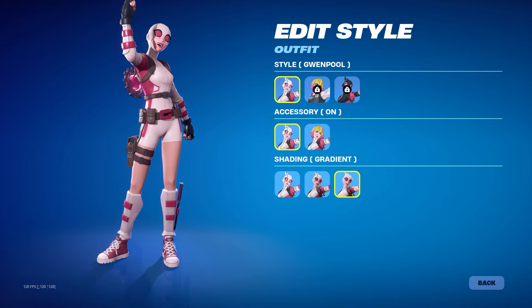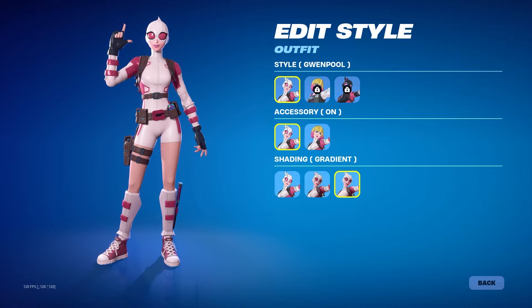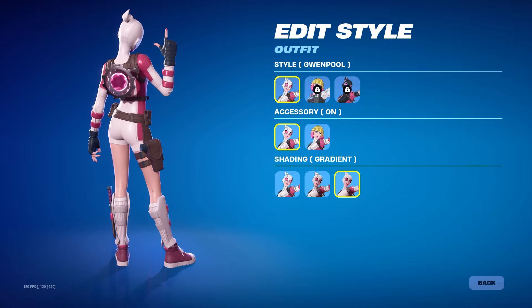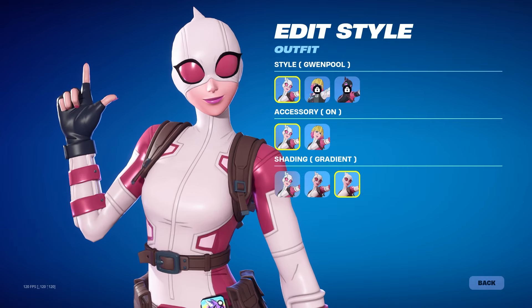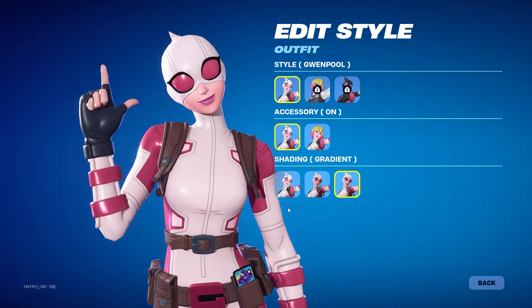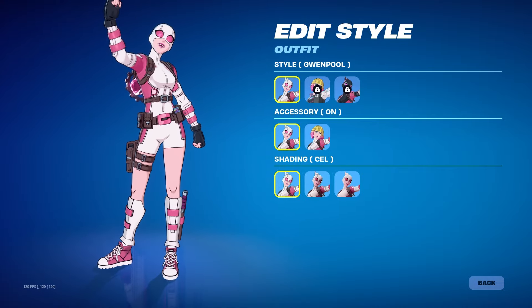Epic has given us the option to turn off the cel-shaded or turn it on. I'm going to show you guys Gwenpool with the gradient — she looks insane, she looks really good. And then we have her with the cel-shaded style right here. Phenomenal as well.